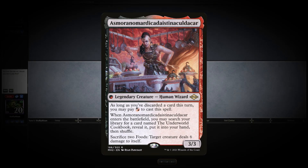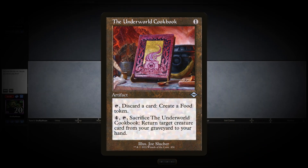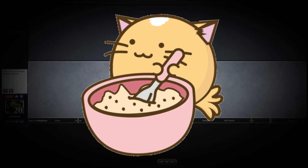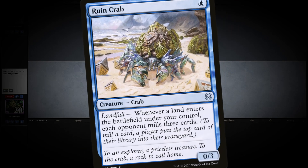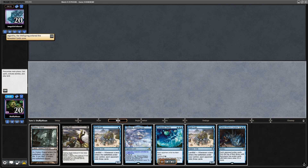Asmoranomardicadaistinaculdacar, the namesake card of the Food archetype in Modern. But even with the power of the Underworld Cookbook at my opponent's side, you might find that this game's culinary experience is tailored to a little bit of seafood — with an opening appetizer of Hedron Crab, a main course in the Ruin variety, and a little sprinkling of Tasha's Hideous Laughter for dessert. I hope you enjoy your stay in the kitchens of Modern Mill.